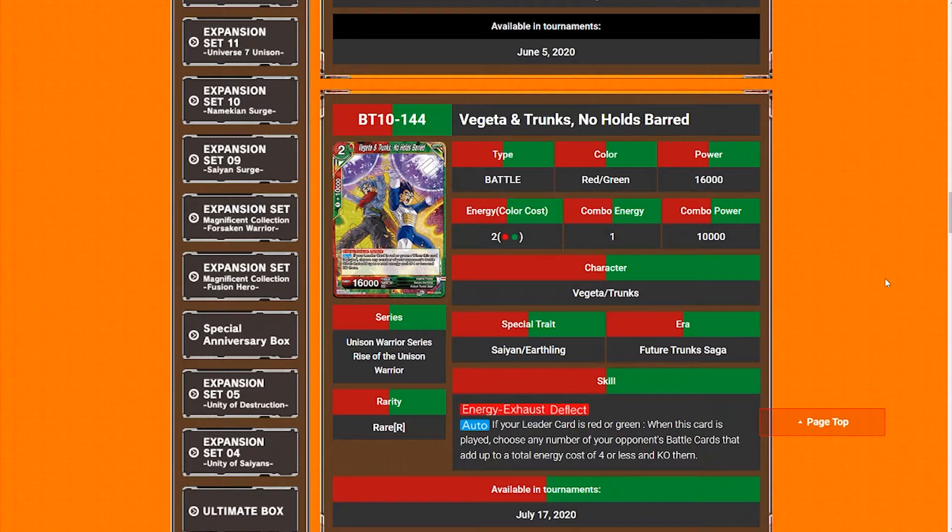I thought multicolor was just going to get like two to four cards, giving a little bit of support to archetypes that need it, but no — we're getting about 10 to 12. And they're not weak either; they're pretty strong. I thought with the push for mono color that they would kind of be like 'here's a little bit of support and that's it,' like an afterthought, but no — these are pretty well thought out, powerful cards.